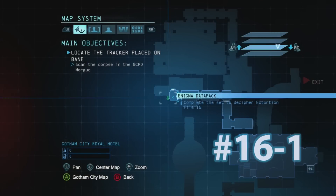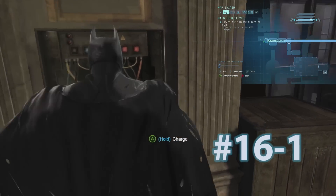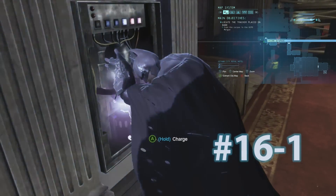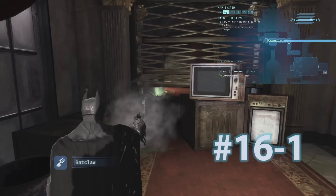Next is Datapack 1 for Extortion File 16. This is going to be in this hallway and you're going to use your electric gloves to power up this generator, and you can grab it once the door lifts.